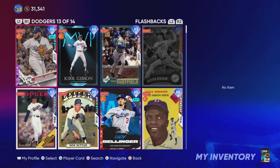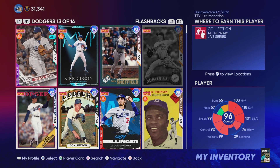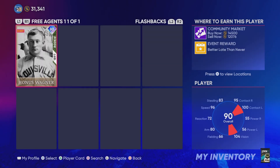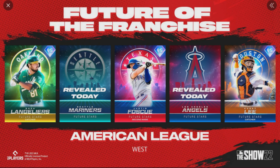We do have that big collection coming out — the 99 Retro Series George Brett — and I'm extremely excited about it. I'm going to try and unlock that card right away. I'm currently missing 22 out of the 369 cards in the Legends and Flashbacks collection, and two of those are the event rewards that were just released the other day.